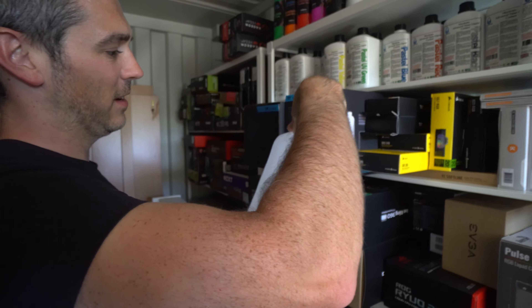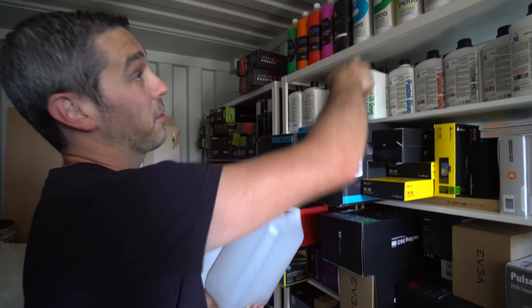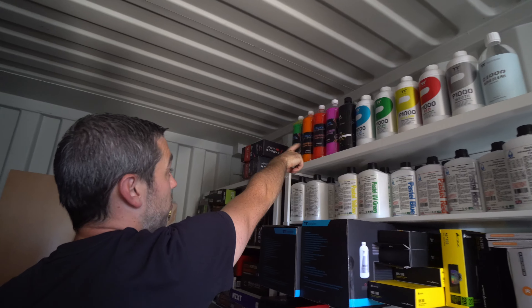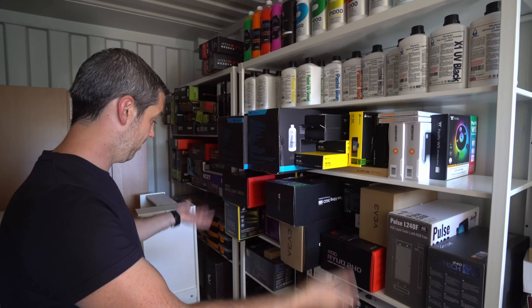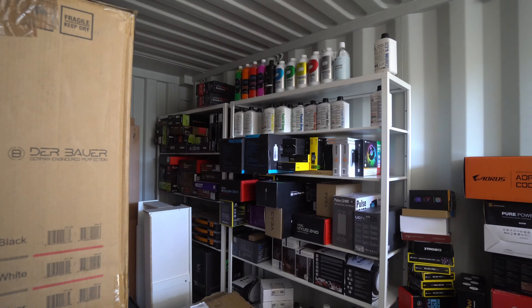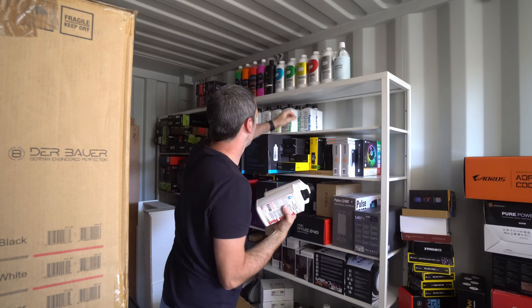If you want to go for a simple loop without the fancy stuff, you do have pure H2O. You can probably see from this bottle that it's quite hot in here because it's expanded a little bit - let's let some gas out before that explodes. On top of that we've got the Thermaltake stuff, we've got Corsair which is actually made by Mayhems, and we've got the Alpha Cool stuff in a variety of colors as well. Let's load this up in the car and move on.